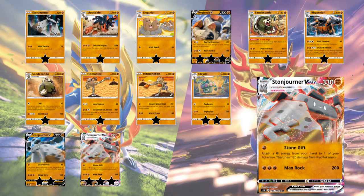So Stonejourner VMAX I'm going to give 3 stars. It has 330 HP, which is a huge reason it's playable — just massive HP. Stone Gift lets you attach a fighting energy from your hand to one of your Pokemon and then heal 120 from that Pokemon. Max Rock does 200 for 3. You have decent damage output, type support with Diancie, Martial Arts Dojo, and Karate Belt, plus tanking capability from the HP and Stone Gift. I do think Stonejourner VMAX is pretty solid — not meta-defining, not guaranteed to become an archetype, but it will get some play. I was between 3 and 4 stars, but the card isn't amazing, just solid — so 3 stars.